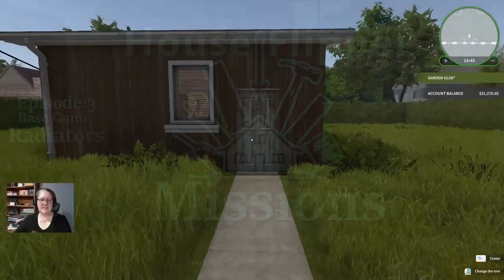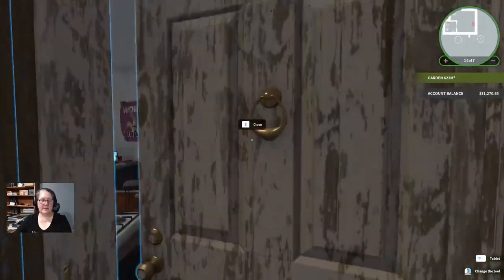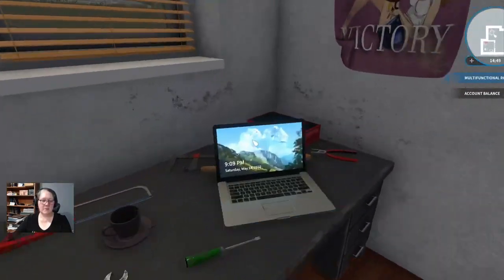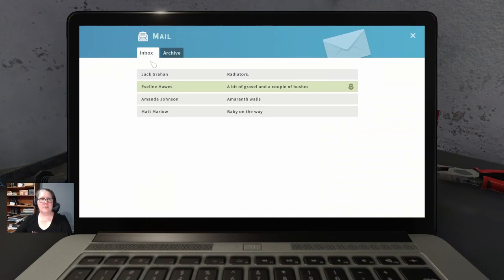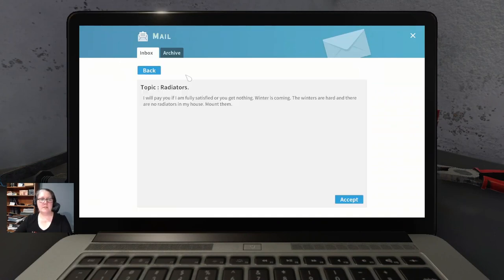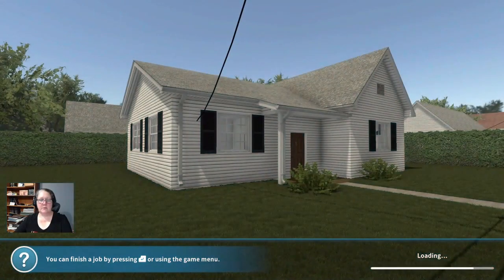Welcome back everybody, this is episode three of House Flipper. We're doing base missions at the moment — house flipper base missions. We're going to head over to Jack Graham's house to do radiators. Jack Graham says: 'I'll pay you if I'm fully satisfied, or you get nothing. Winter's coming, the winters are hard here, and there are no radiators in my house. Mount them very well.' Mr. Jack, we shall mount your radiators.